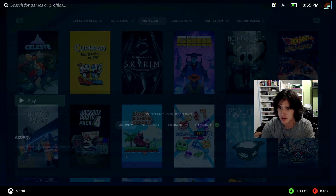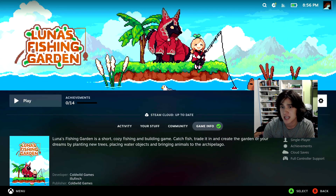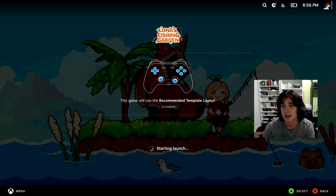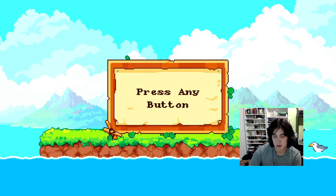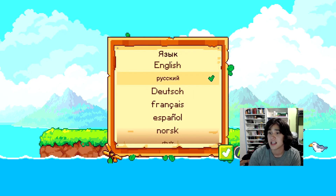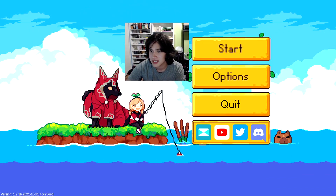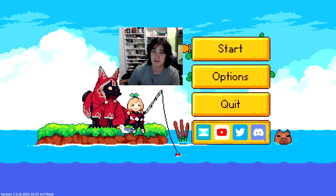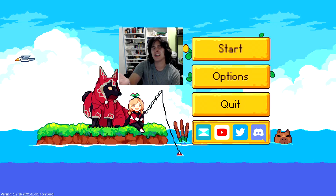Hey, what's this game? Luna's Fishing Garden — it shows a blonde haired girl fishing with some Pokemon in the background. I'm not too sure. Apparently this is greenlit for the Steam Deck so I can play this. Oh, how awesome — look at this. What completely takes away from the 16-bit look is those social labels. Why can't you render those in pixel art form too?